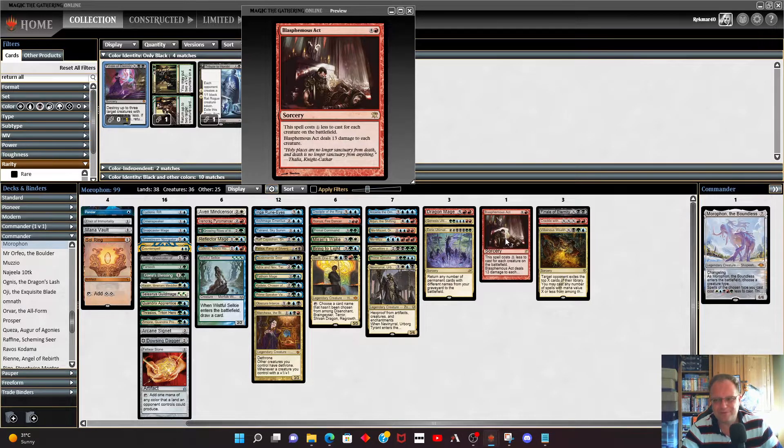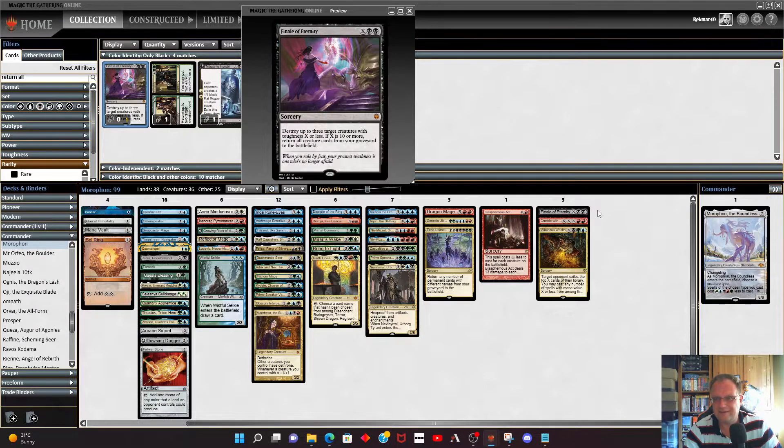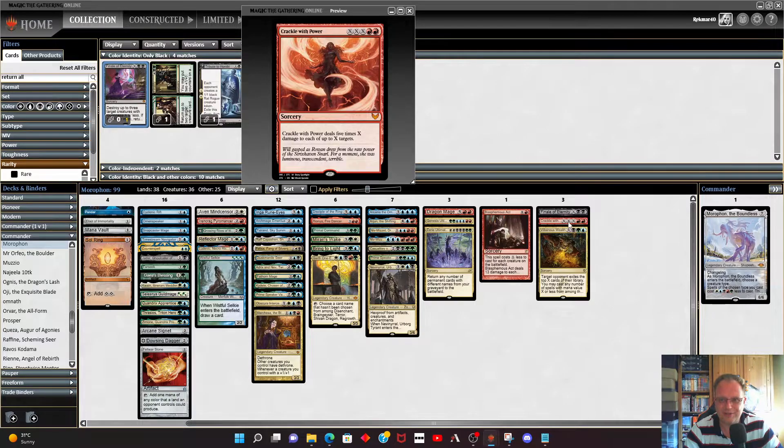Blasphemous Act for board control — thirteen damage to every creature in play, why not. Crackle with Power is a win condition. If X is three, that's eleven mana for five times X damage spread across up to X targets, so five times three is fifteen damage. If we can get to fifteen mana and hit a couple of targets even better, but I'd be able to get it to three for now at eleven mana.